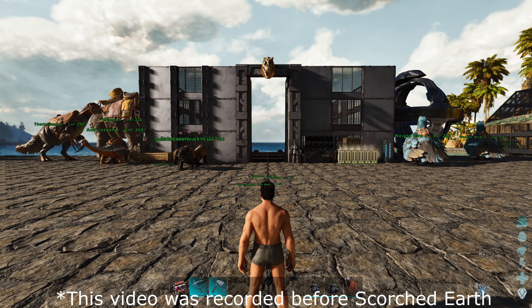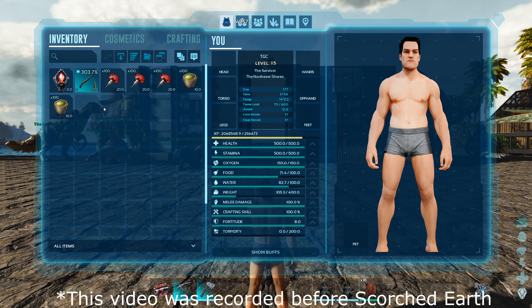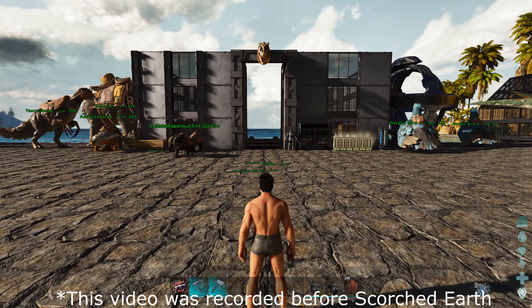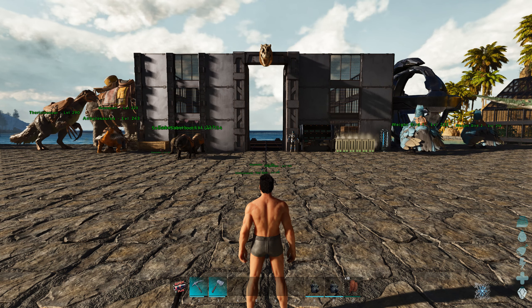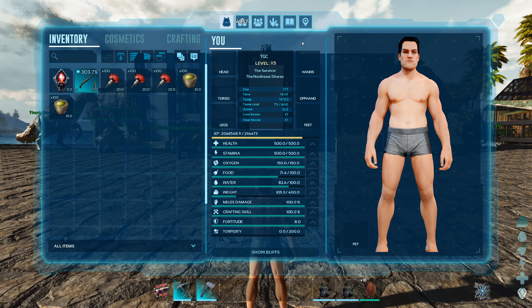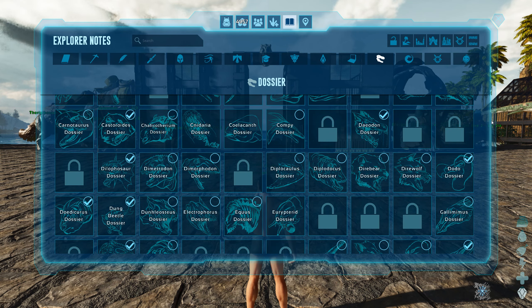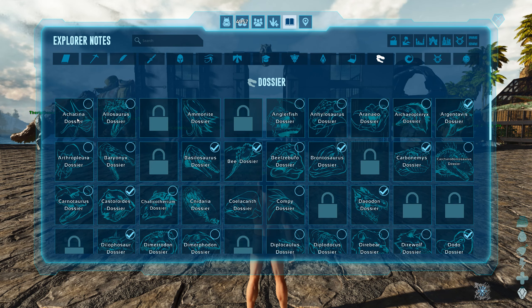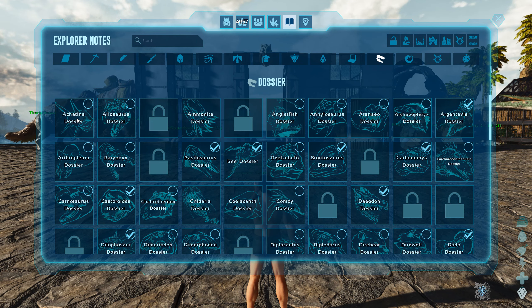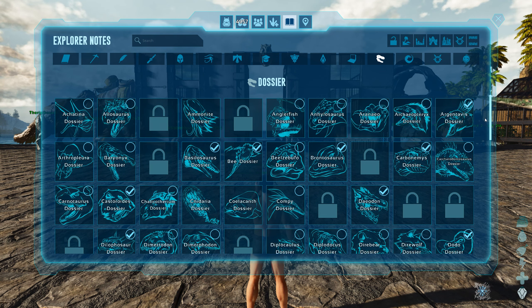Hello everyone, welcome back to ARK Survival Ascended. As you might know, I have completed the Island map on alpha difficulty, but I want to do a spin-off series where I basically tame every creature on this map and then the next map, and so on. We have a checklist to follow so we know which creatures we still need to tame and which ones we already have. We're going to start with the first one — the snail, the Achatina.